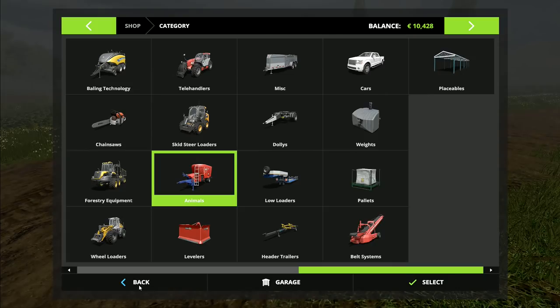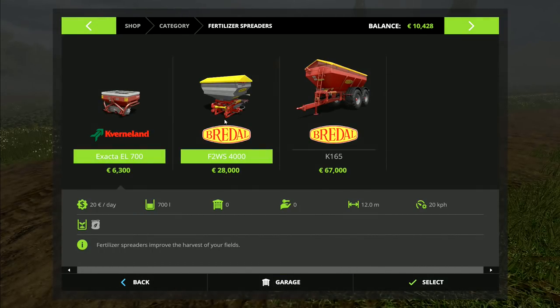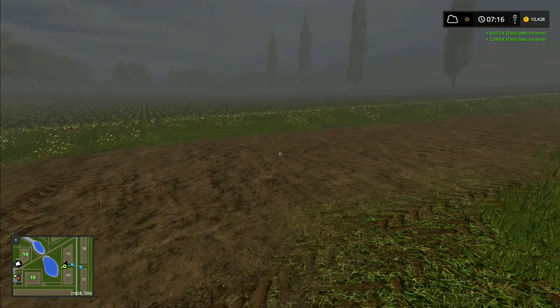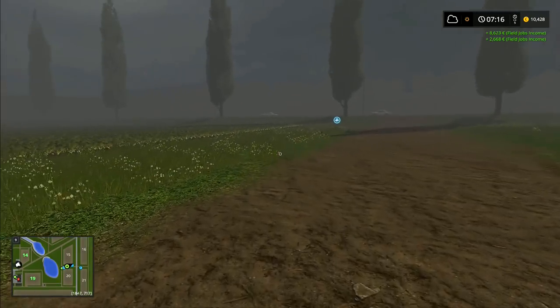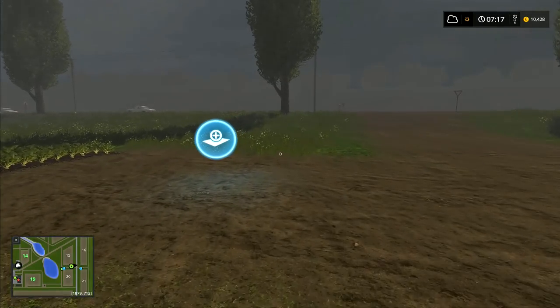We could now go and buy - we don't want animals, we want fertilizer. That one was twenty-eight thousand, that one's six thousand. I would prefer to get that one if I could, but I think realistically we are going to have to go for the cheaper one. I could get that and actually start doing the fertilizing. But first of all, I'm going to harvest this field and I will do another time lapse for this one.